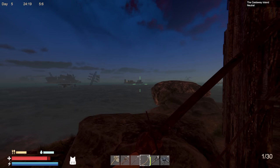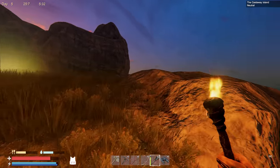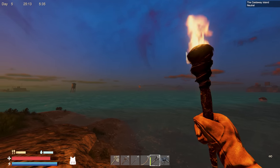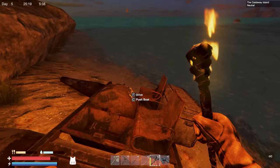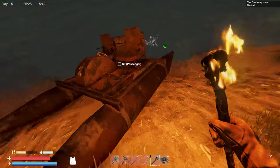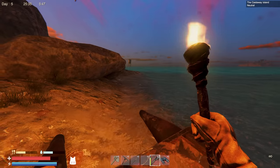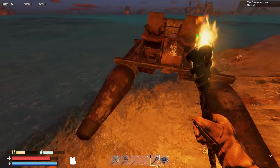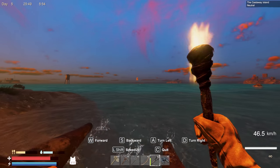It's like five in the morning, still dark, so I've got my torch out. I notice there's what looks like a sail over there — another raft maybe. Let's jump into our little raft here. Okay, it got stuck but now we're good. Let's set sail over to what I think is another raft.